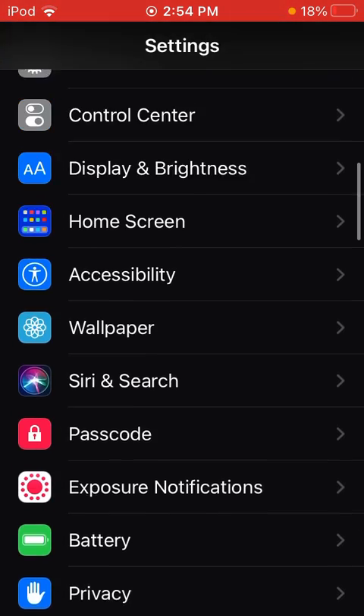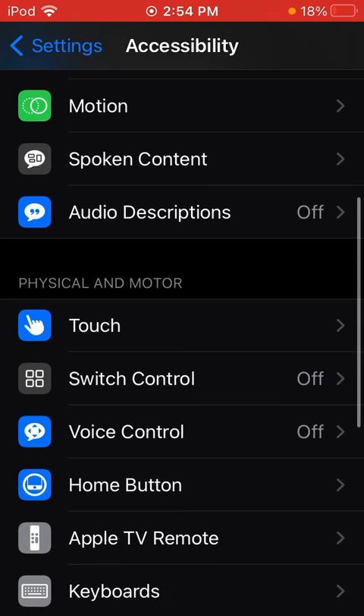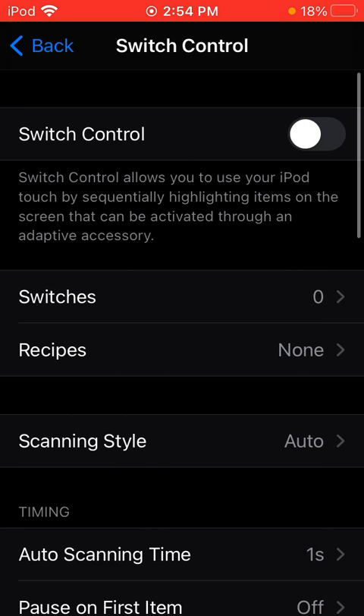Find Accessibility — there it is. Now you want to go down until you find Physical and Motor, and then press Switch Control. Do not touch the Switch Control toggle at the very, very top.